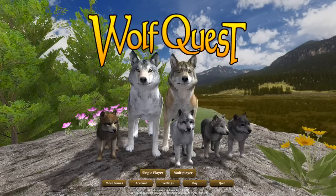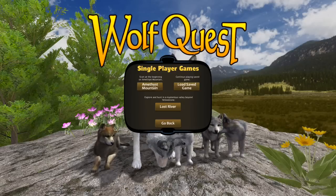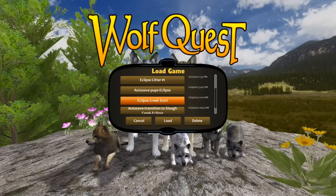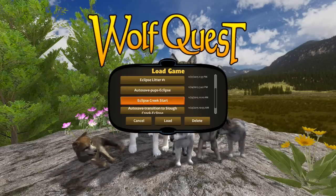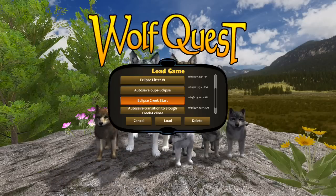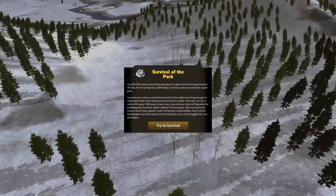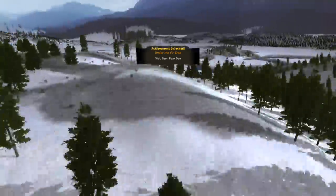Let me know which achievements you think would be really fun to start chasing down. But for now we are going to go ahead and have the second litter with Eclipse and Twilight. Many of you are wondering how we have that second litter — we go to load save games and go back to when Eclipse was at the creek when that level started. Then we pretend it is the next year, the puppies have either died or gone on their way as dispersal wolves, and we're going to have a second litter now.